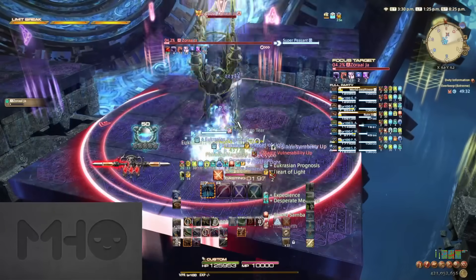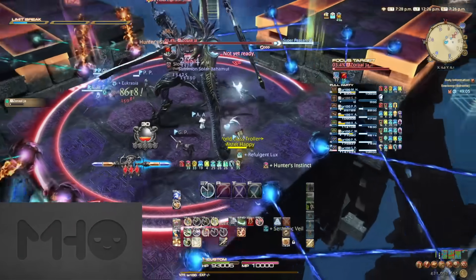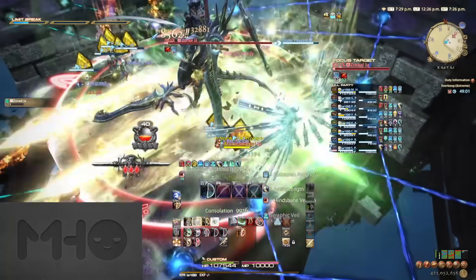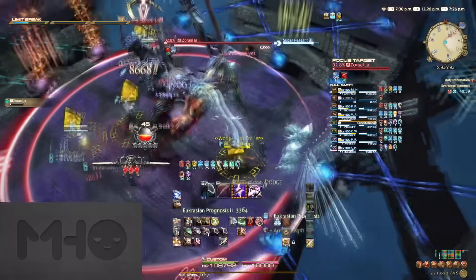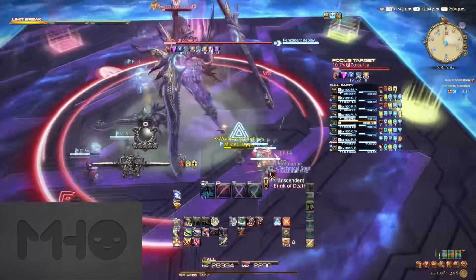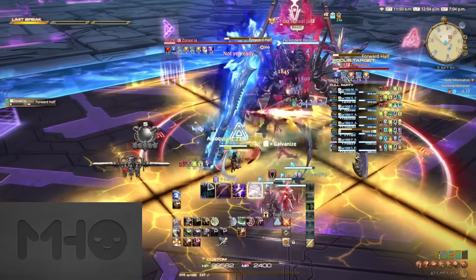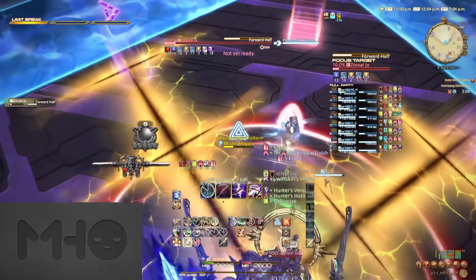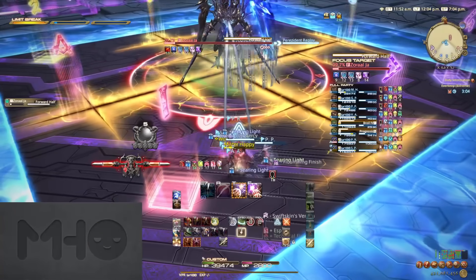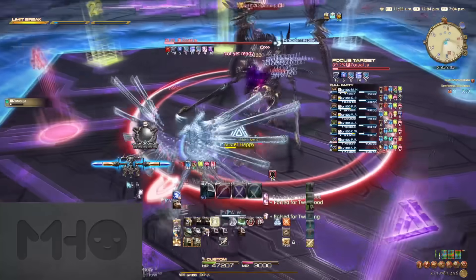Right after that is Duty's Edge, so just mitigate and heal through the four hits. It's then Greater Gateway, which functions exactly the same as the first one. That's then followed up with Actual Eyes, returning the arena to normal. He'll then do one last Multi-Directional Divide combined with Forward or Backward Half, just like the start of the fight. After this, he will begin channeling one final Actual Eyes — his enrage. The enrage timer is 11 minutes, which is more than enough time even with some deaths, and it'll only get easier as more people pick up Tome gear, weapons from the other extreme trial, and get more comfortable with the fight.